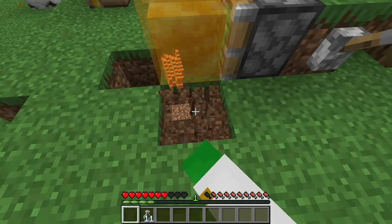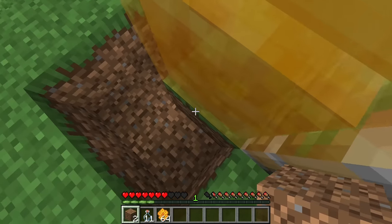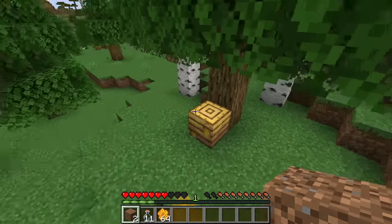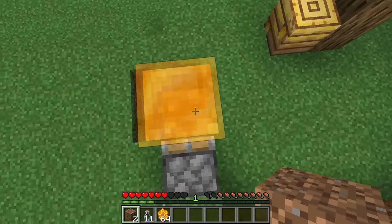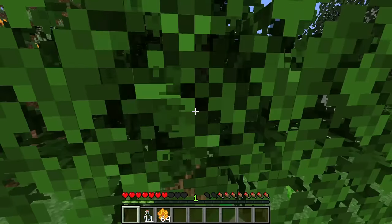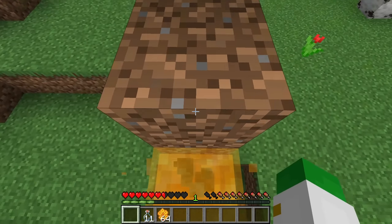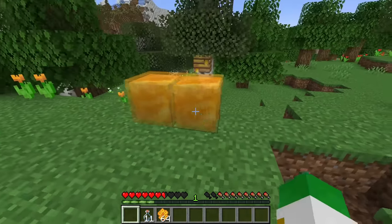Items and players will also slide down a honey block in a really cool way — you can actually see I just slid down the side and got the advancement 'sticky situation.' This also works with items, which have a really cool slow slide down the honey block effect, and I've seen people make some very cool item sorters with that. Because this block is a little bit smaller than you think it is, you can even crawl along it. It also doesn't stick to slime, so if you're using a machine that has both honey blocks and slime blocks, they will not stick to each other. If you're on top of it, it slows you down and prevents jumping — and it also reduces fall damage if you land on top of a honey block.